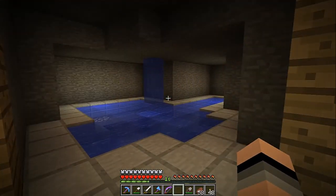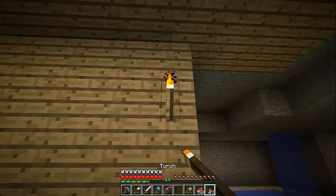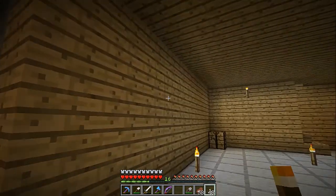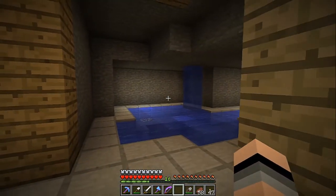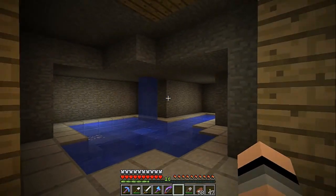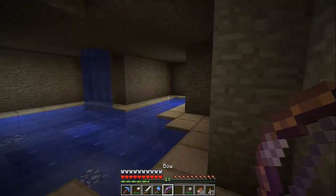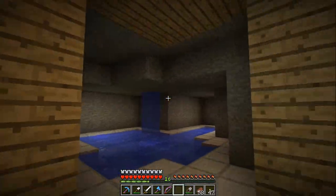In the last episode somebody did say that I should actually take out the torches that are in here — actually in the pool area — and I thought that was a pretty good idea. Because once we do that, as you guys can tell, it looks better. You know, instead of having it all bright and lit up, we have the glowstone that will illuminate the area. So yeah, we're going to keep it like that.